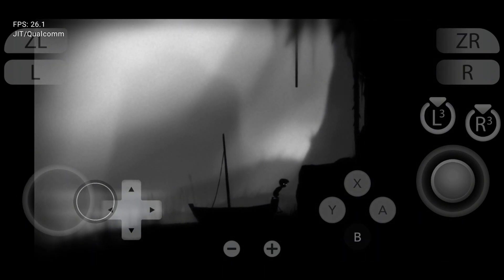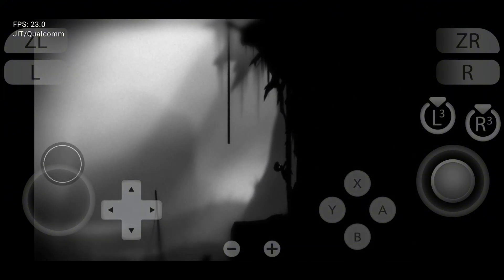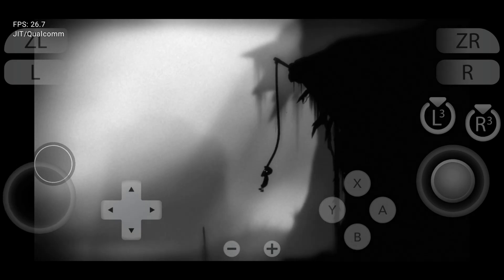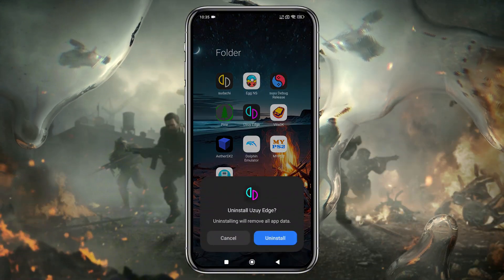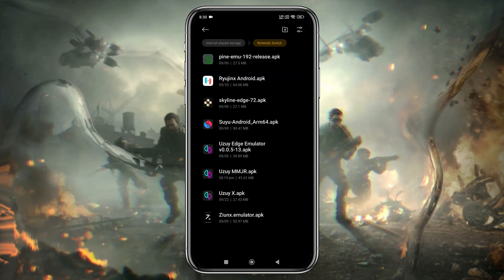Now let's start by downloading the Uzui MMJR app on your Android phone. Open your Chrome browser and search for the emulator. I've also provided a direct link in the description to the official Uzui MMJR website. One important suggestion: if you have any version of the Uzui emulator, please uninstall it first, because it will interrupt while installing Uzui X.